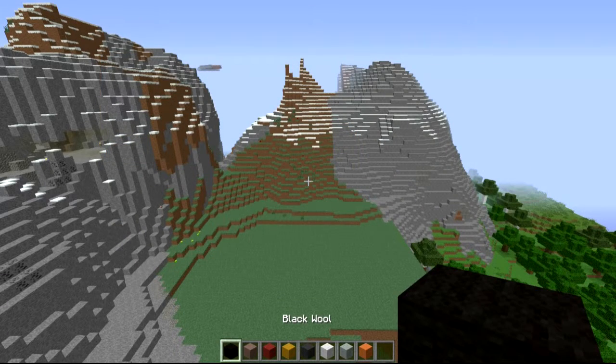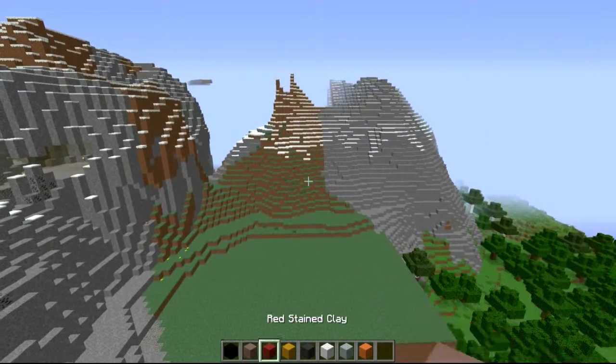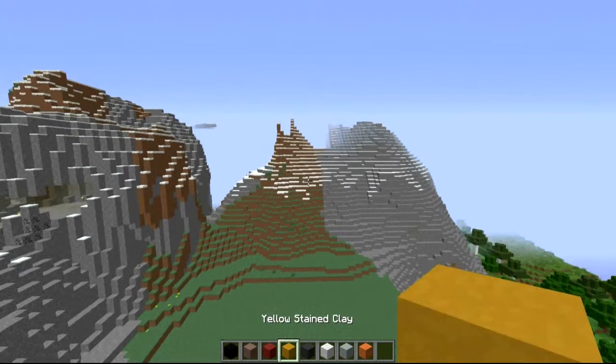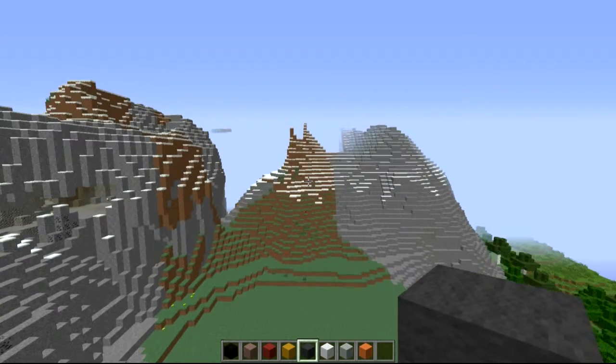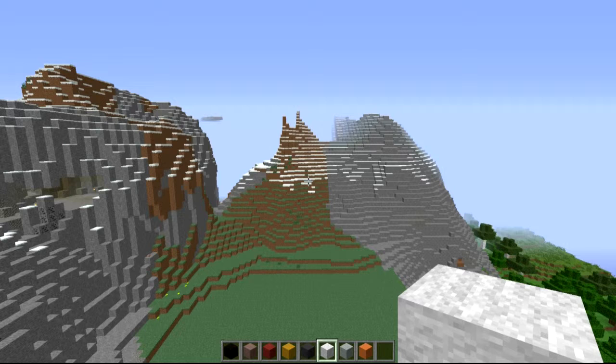I'm going to run through the colors we're using for this build. Using black wool for the skeleton. He-Man has kind of an old-fashioned tan skin - like 80-year-olds you see on holiday that look like potatoes with sunglasses - so I've gone with light gray stained clay for the skin. I've gone for red stained clay which merges the colors nicely, not too vibrant. Yellow stained clay for a little bit of hair detailing, and dark gray wool for the chest piece. You'll need about eight blocks of wool in total, not too much at all.